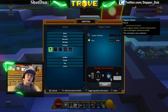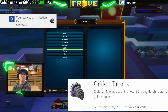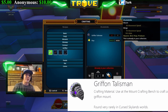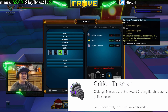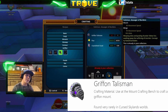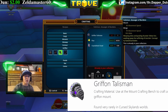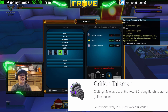Last but not least are the Griffin talismans, used to make the four different griffin mounts. Griffins are actually my favorite of all the crafted mounts — my personal favorite is called Falminar, which has a neon city theme and looks incredible. Griffin talismans drop very rarely in cursed Skyland worlds specifically, making them the rarest talismans in the game. If you check the marketplace, griffin talismans will be the most expensive because you have to farm that specific biome.